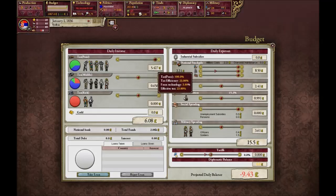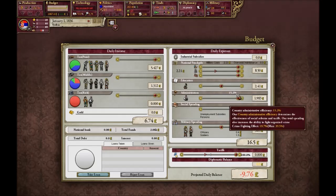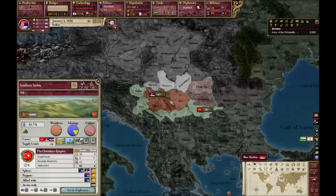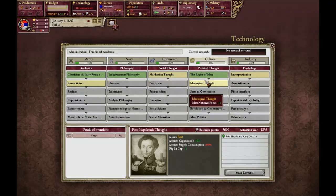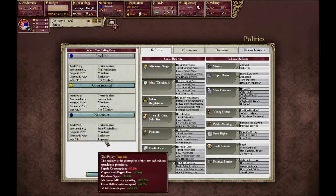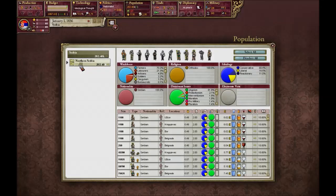Let's fix our budget. I'll have to go for taxes at 100% on every strata — sorry about that — and increase tariffs. We also want administration to get to 100%. Since we are in the Ottoman sphere, we can't really fight them right now, so I'm actually going to ally them and see if we can use them for some of our war goals. I'm also going to switch to the Nationalist Party, because we need prestige in the early game. And I'm going to start encouraging bureaucrats.